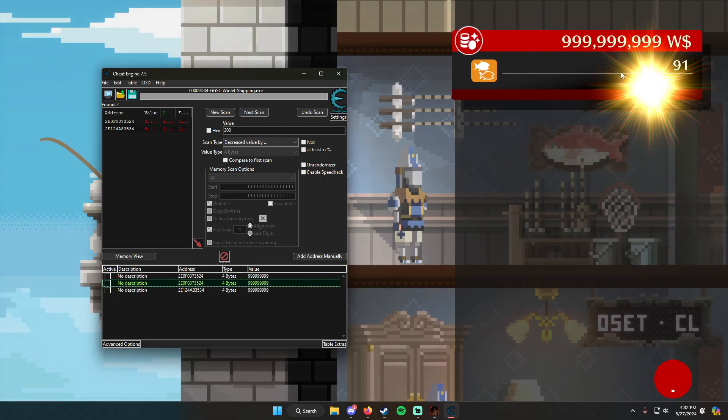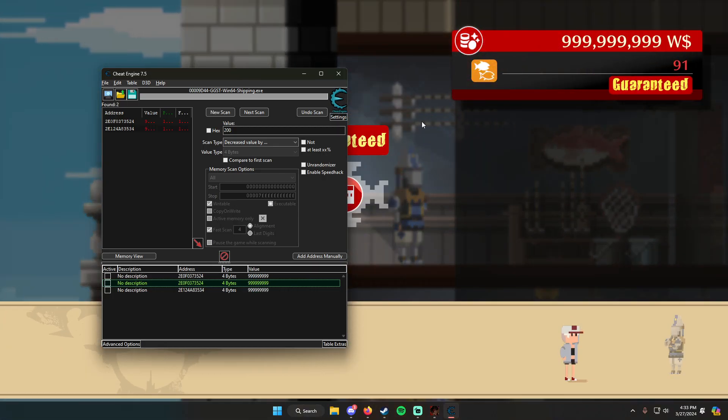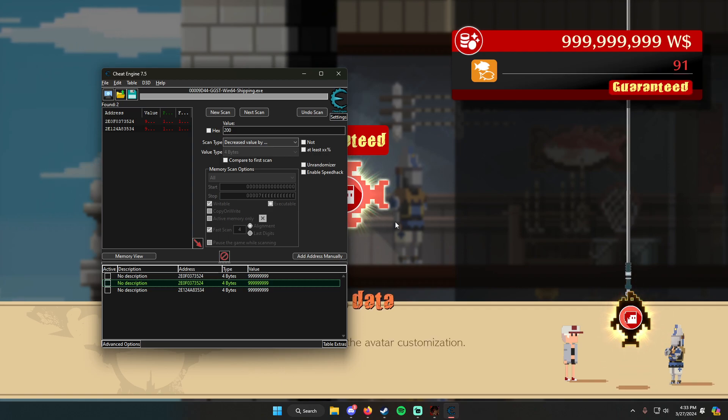To see if it worked, just buy a single fish and it will change the number. In Guilty Gear Xrd it changes the number automatically, but in Strive it does not change the number automatically — it only changes when you buy a fish. So that's the only way you can check that the values have been updated.